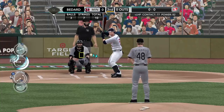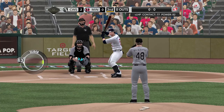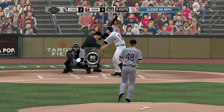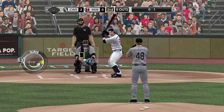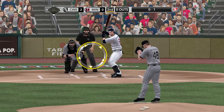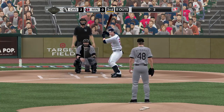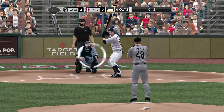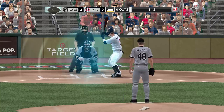Michael Cuddyer leads it off. Bedard has him 0-1, that one a called strike. The way to keep the ball in the ballpark is by going down and away — it's the toughest pitch to drive. He executed it well. Strike two, Cuddyer — watch that strike zone now. Not a pretty pitch, no damage.